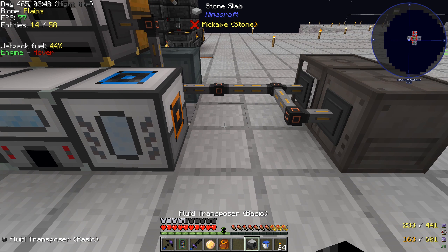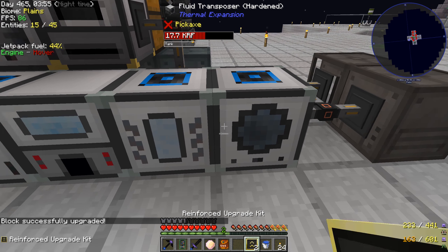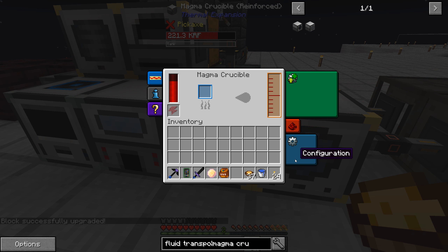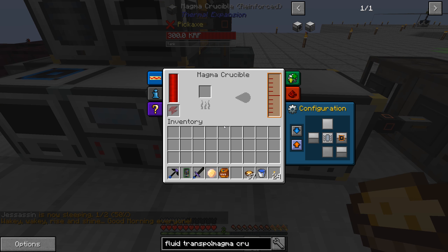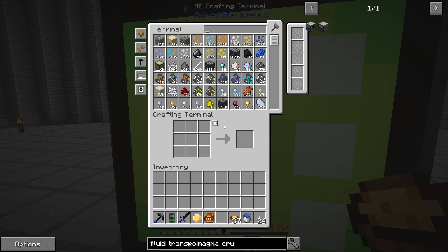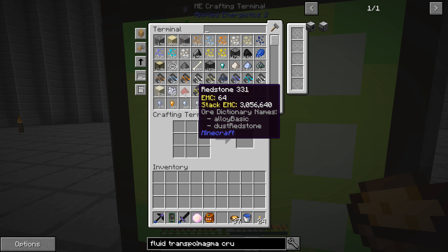I went ahead and made the Magna Crucible and the Fluid Transposer. I made hardened upgrade kits and reinforced upgrade kits, so we'll upgrade those. I also made the augments — two of the Auxiliary Reception Coils per machine. I want to change the settings here — shift-right-click the center to set the Magna Crucible to output to the Fluid Transposer, and set the Fluid Transposer to receive from the Magna Crucible. We should be good to go as long as these fill up with power. We're going to need snowballs. We have redstone — I've been processing a lot of dust and sifting, now we have 47,000 redstone.